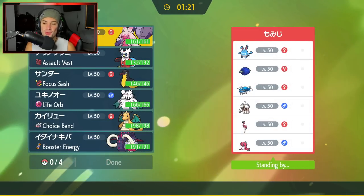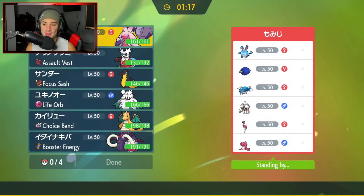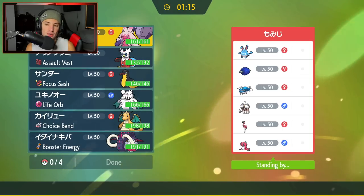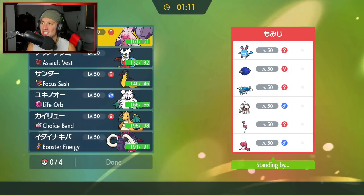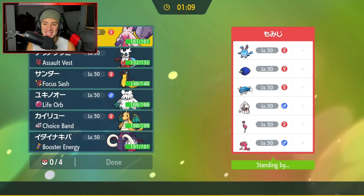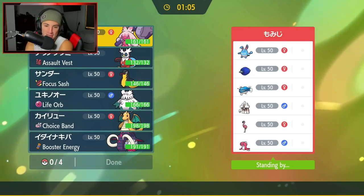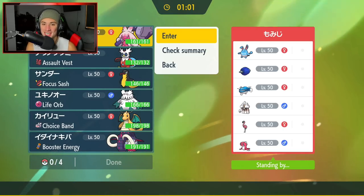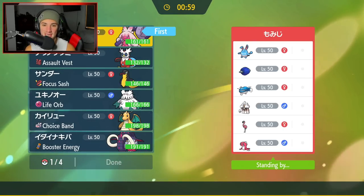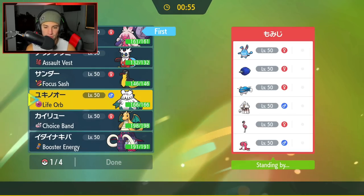First match coming at you guys - going up against a Dondozo team with the little sushi Pokemon. He's looking to pair that up and get after the battle. He also has Azumarill, Glimora, and then some rock Pokemon - I always forget the name. Hopefully his Pokemon are in English. Let's rock out with Tinkaton for the lead because we can have Fake Out control and go in with a Pokemon like Dragonite.